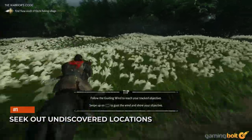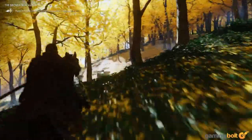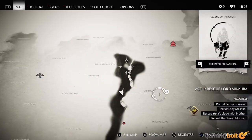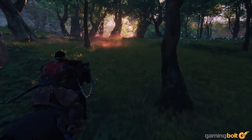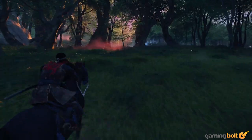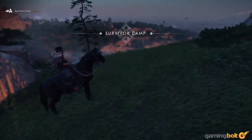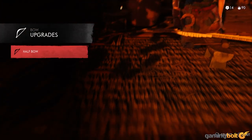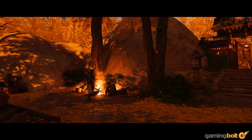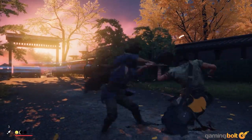Ghost of Tsushima's open world is full of things to see and do, and often many of the more small-scale activities show up on the map as question marks, called undiscovered locations. Years of playing open-world games may have trained you to leave that sort of stuff for later and focus on the story, but seeking out those locations is actually quite rewarding. You might find a bowyer who can upgrade your bow, a person who tells you about a nearby point of interest, or an enemy camp that helps you grind to that next skill point. More often than not, these undiscovered locations are worth checking out.